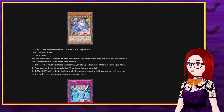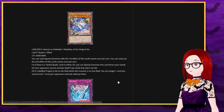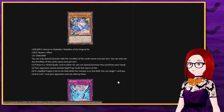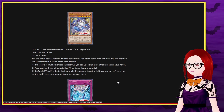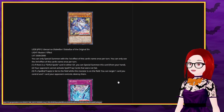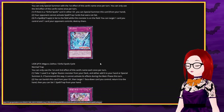It has a third effect too: if a spell or trap is set to the field while this monster is on the field, you can target one card you control and one card your opponent controls and destroy them. And you HAVE to set spell/traps to the field to actually be able to activate them next turn — so this also applies to any side of the field. If you set a card to your field — say by the effect of Diabell Star — that triggers this too. Very annoying. This is going to be a very annoying card.